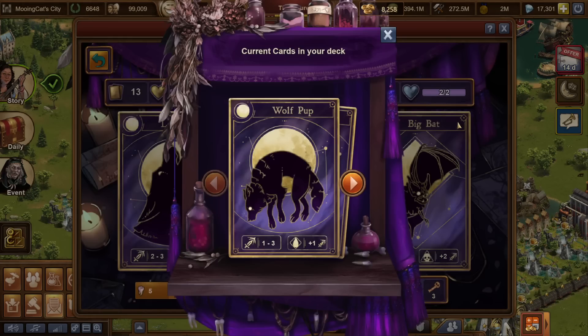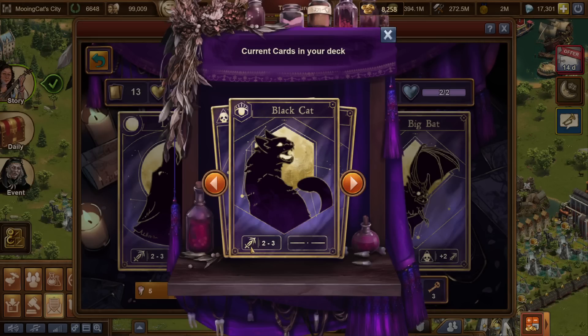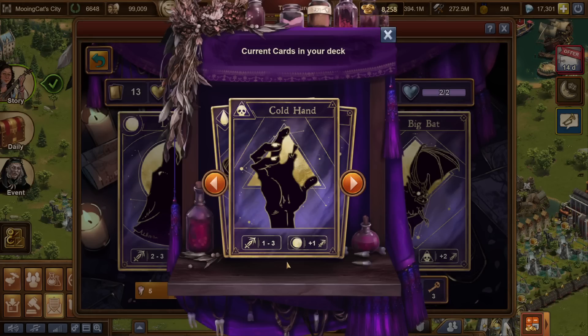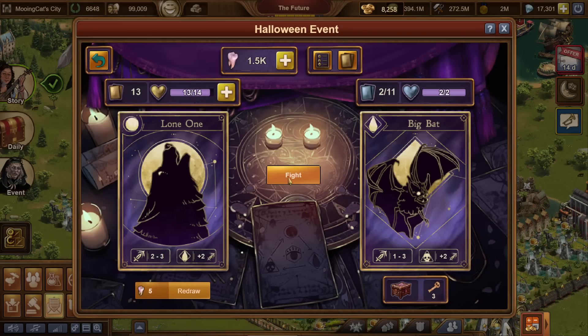For the next enemy I'm going to keep the lone one, but let me quickly check the deck for better options. This is a vampire, so the wolf pup would be a slightly better option - it's a slightly worse card which is better because I only need to deal two health. The black cat would be fine but a bit risky. Looking at the deck, the wolf pup is the only one I'd prefer, so I'm just going to go with the lone one. It's fine.